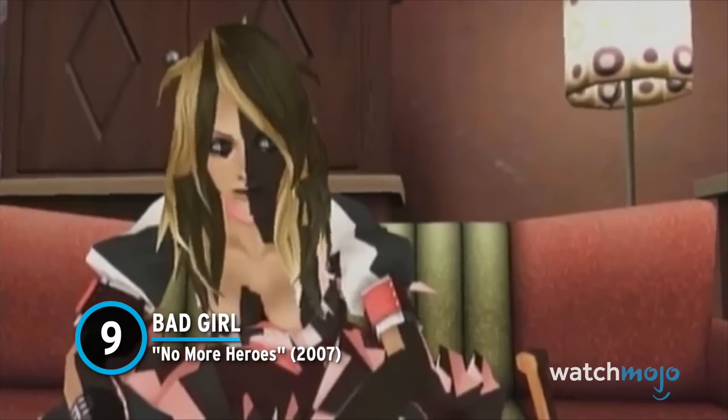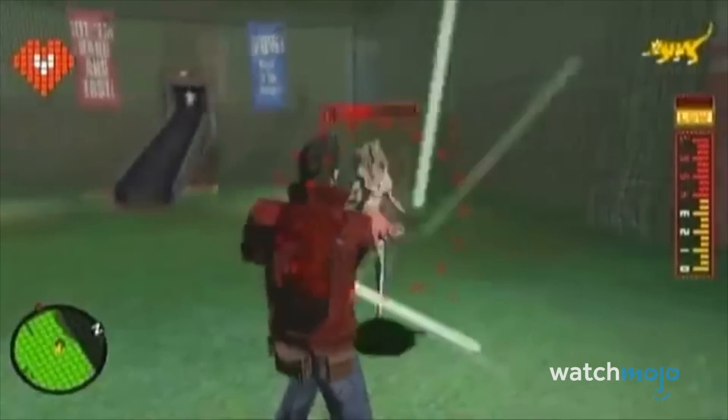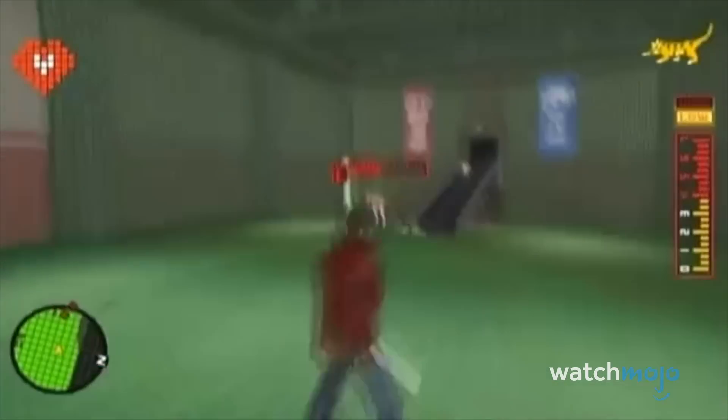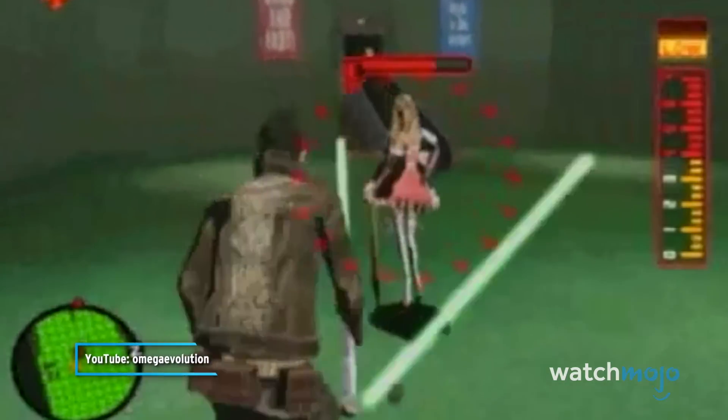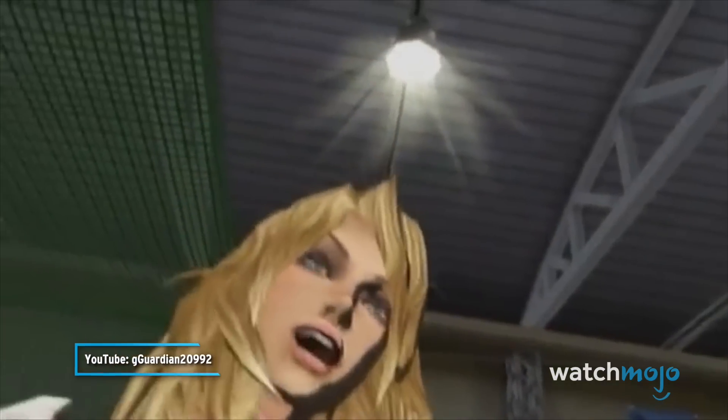Number 9: Bad Girl from No More Heroes. Don't judge a book by its cover. Underneath the cute Lolita-style outfit, this femme fatale is actually quite the proficient killing machine. Sporting a baseball bat and bad attitude, this viciously violent vixen pulls no punches in a fight. Keeping a good distance is crucial for an encounter with her, as her fighting style is completely erratic as she frantically swings away in an attempt to land a hit. Also, a piece of advice — don't be fooled when she pulls her crying act, as it is a disaster waiting to happen.